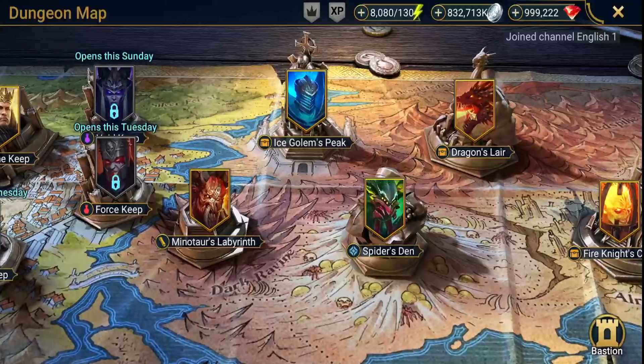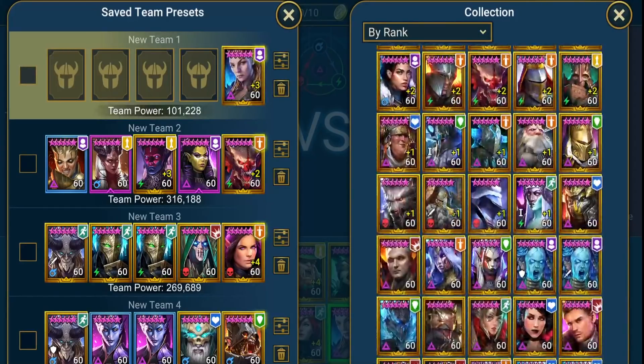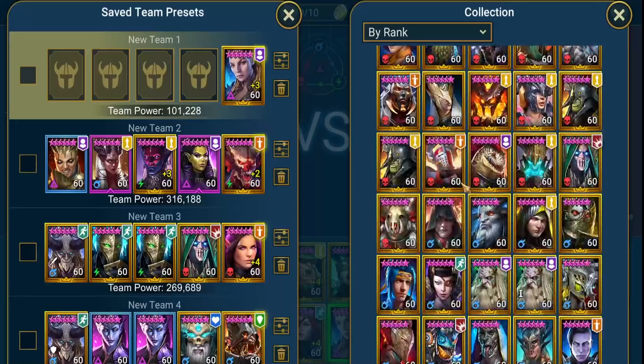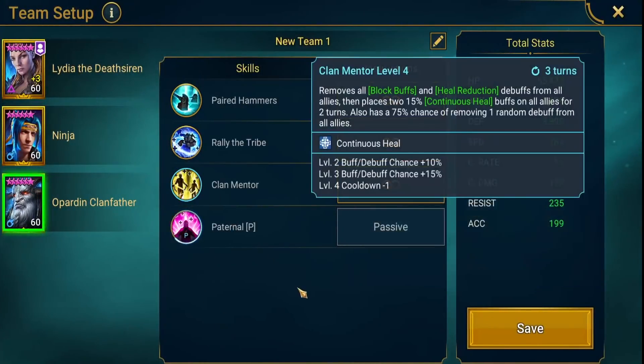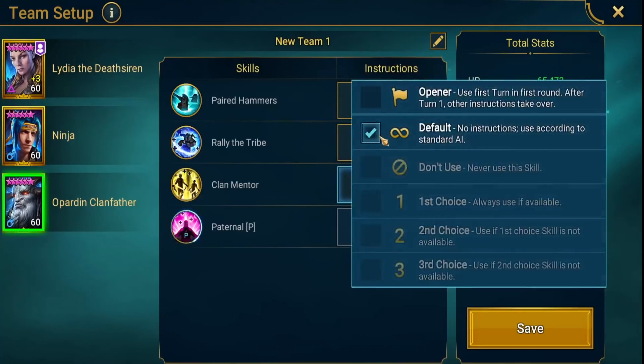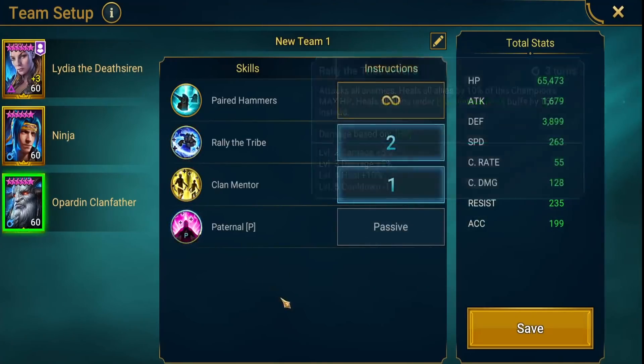Let's get into the test. These champions are essentially the same in purpose. First, team setup: we'll have Lydia, Oh Pardon, and Ninja. We're going to set his skills — removing buffs, attacks all enemies, heal allies — use this first always, and this second always. Three-turn cooldown on both. Save and activate. We're running void affinity so no one gets a real advantage.